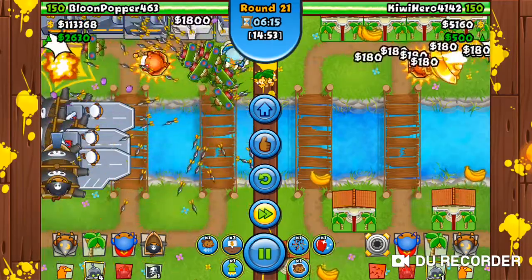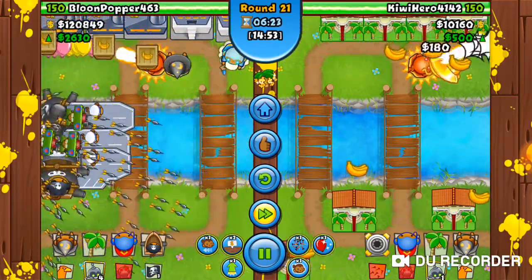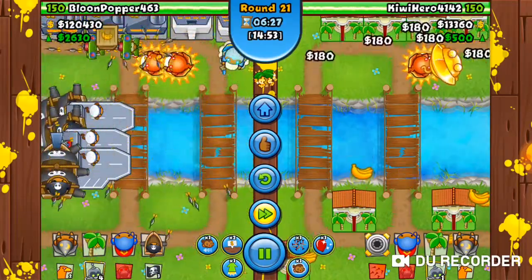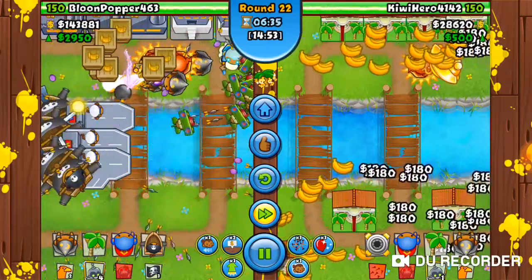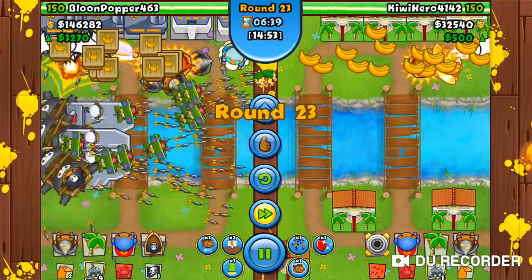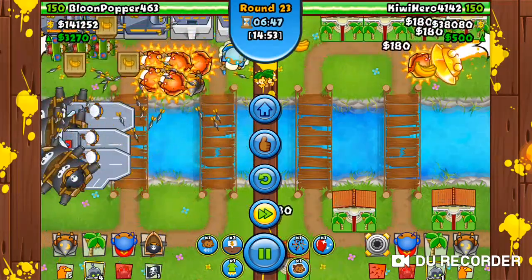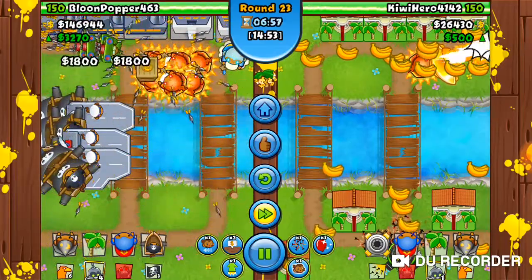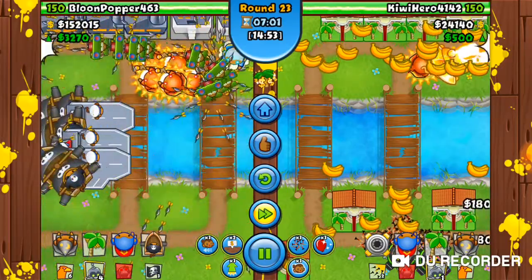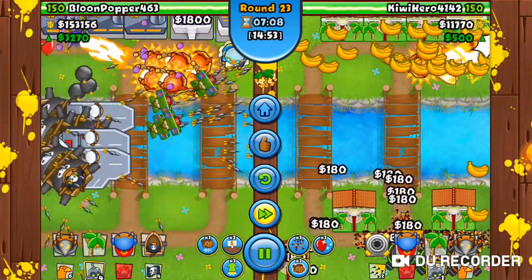As you can see on the left side of the screen, I have placed down a lot of monkey buccaneers and upgraded to the left path and the right path. Look at those planes zooming around shooting so many darts.